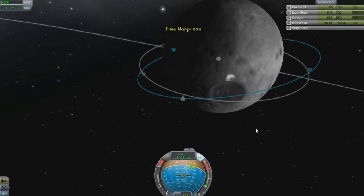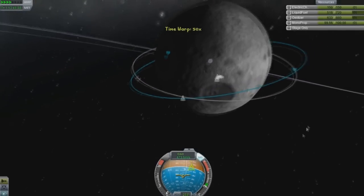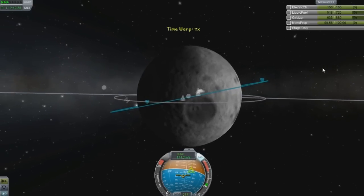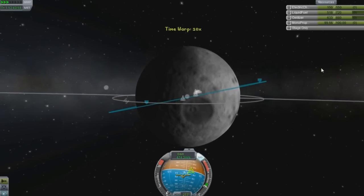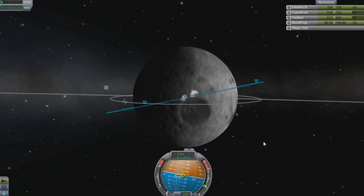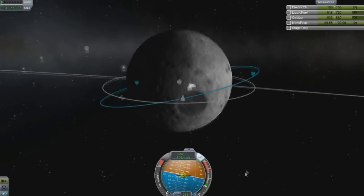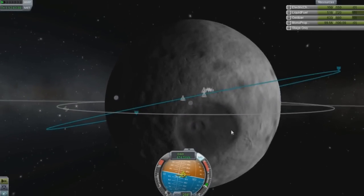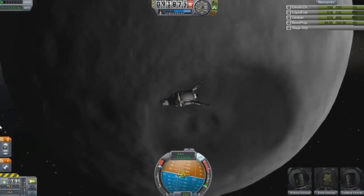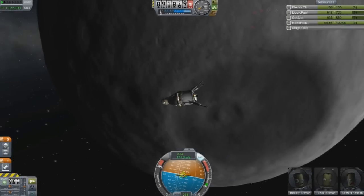We're going to do a burn retrograde once we get to about right here — seems good. Now I'm going to land at Moon Base Alpha, or at least try to get as close as I can. I'm pretty good at getting to about 10 kilometers away. Let's do a burn, and I am afraid to hit the spacebar — you can make fun of me later — but here we go.